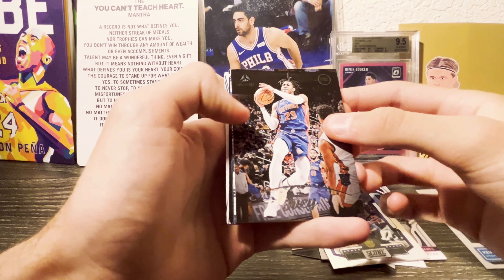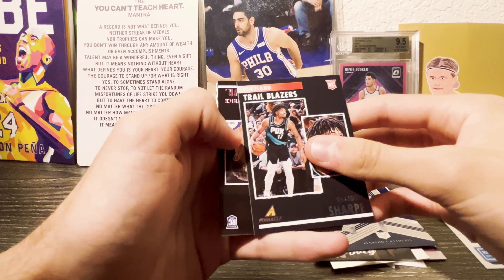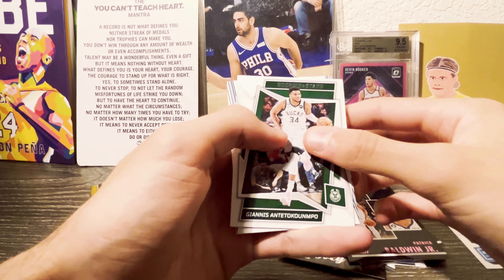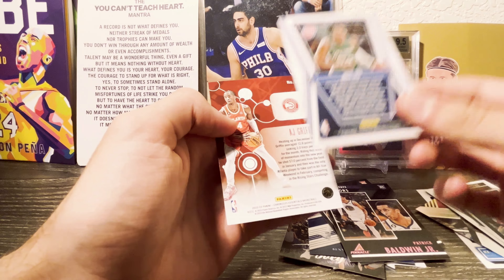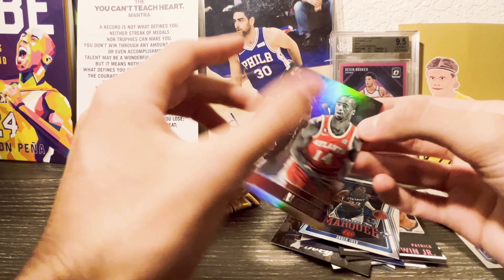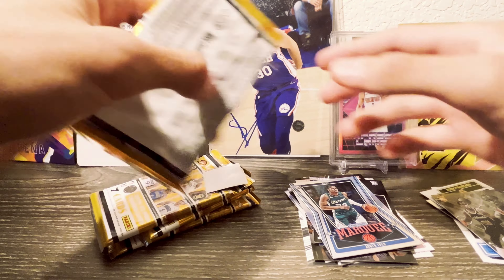We got Jaden Ivy on Luminance — that's a nice looking card — Mathrin, Sharp on Pinnacle, Patrick Baldwin on a pink Pinnacle, Giannis base, and this one is a Jaden Ivy Marquee. I can't tell if these are autos or just regular cards flipped around, but it looks like a Marquee, and then AJ Griffin on a backwards Essentials card. The pack structure is a bit off.